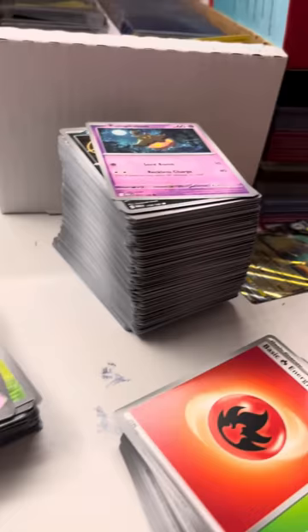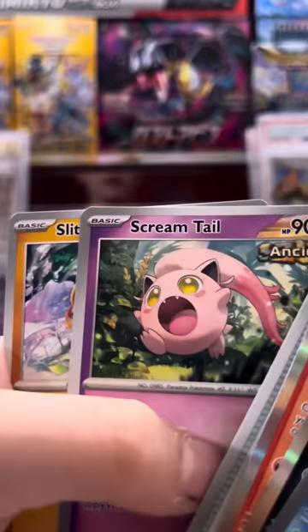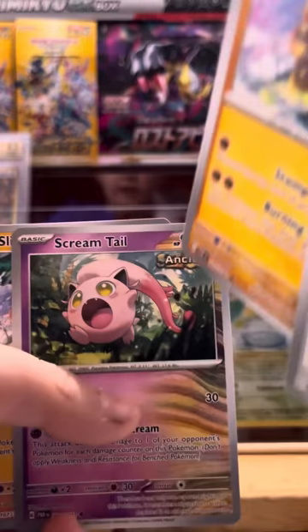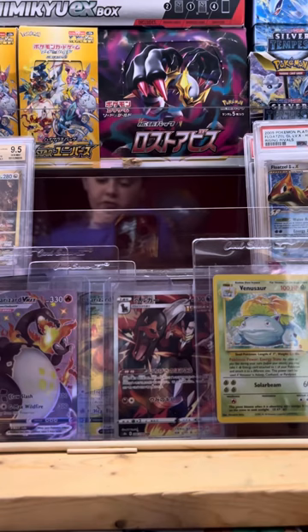That's all the base cards we got. These are all the special cards: Iron Bundle, Brute Bonnet, Iron Moth, Iron Gunner, and Vessel. You can't tell me they didn't just take Jigglypuff, put it as a basic form, rename it Scream Tail, and make it a special card. That's like a moth — they just renamed the Pokémon. I really hope you guys enjoyed.